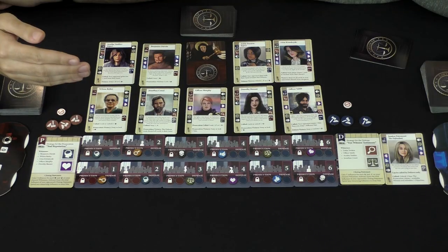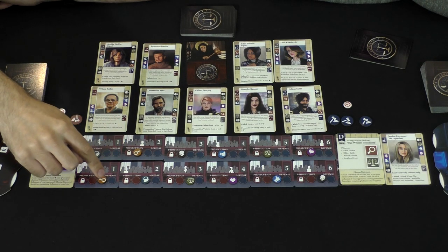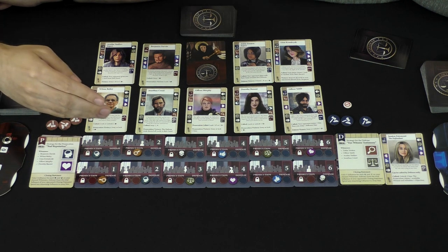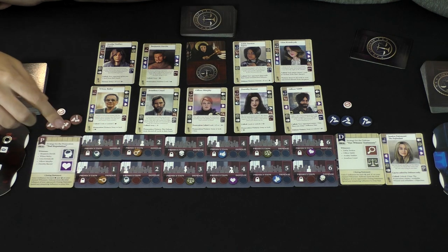If you are the defense, you only need at least one of these jurors to be on your side — in the blue circles over here. If you are the prosecution, you're going to need to convince all of them and get all of them in the red, possibly even locking them in so their opinions cannot be swayed at all.